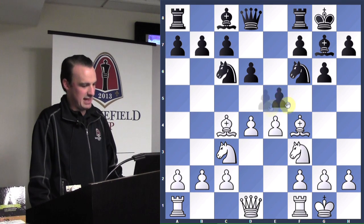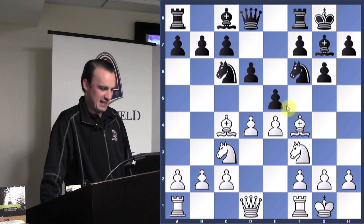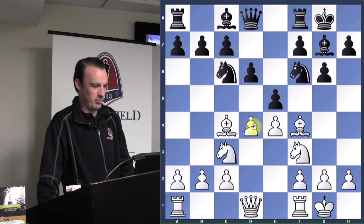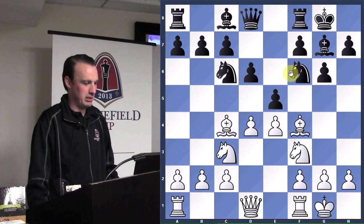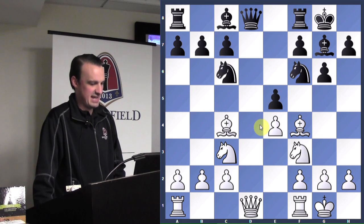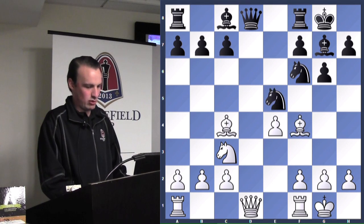Black doesn't have enough defenders for e5. White has one, two, three attackers and black only has two defenders. The math doesn't add up for playing e5 — you need as many defenders as your opponent has attackers. It's simple math. So white takes, they trade pieces back, and black also takes back.